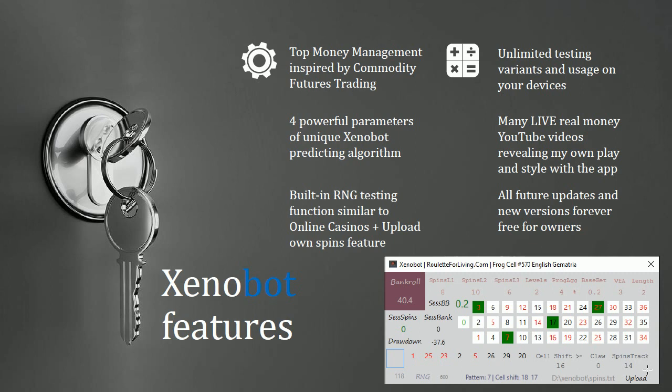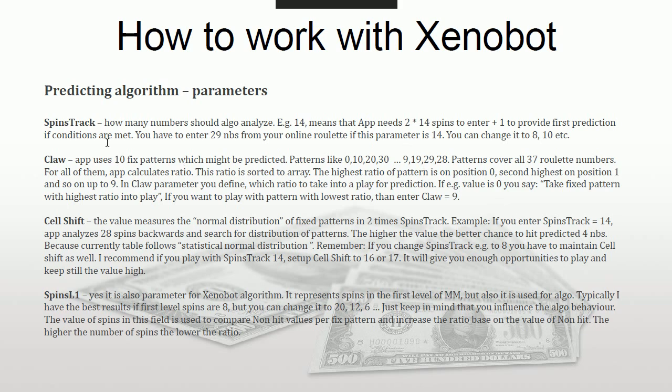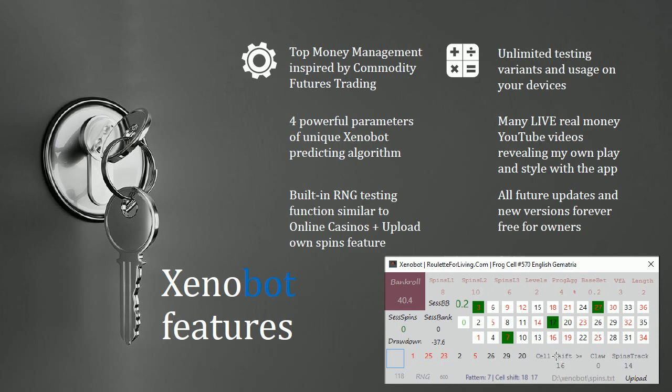Currently, the best working setup for me is Spin Track 14. Spin Track, Claw, Cell Shift, and Spins in Level One — these four parameters influence the behavior of your predictions. I'll also provide a downloadable PDF next to the video so you can read the text without pausing constantly. Cell Shift, Claw, and Spin Track are very important fields, plus the first Spins Level One also influences your predicting algorithm.